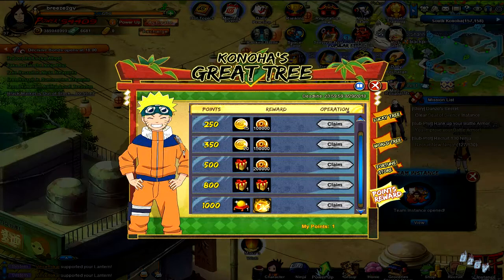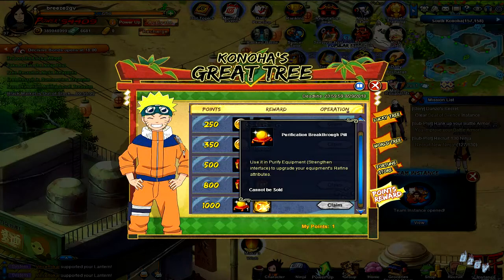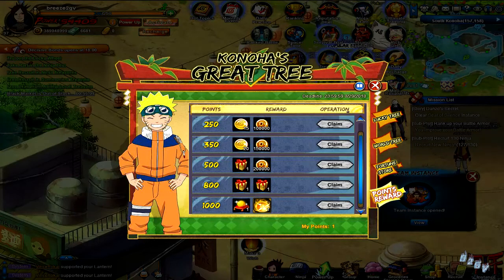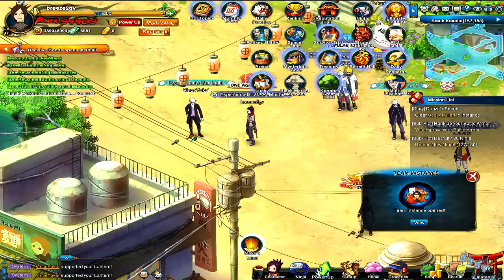If you spend up to a thousand points in the great Konoha tree event you can get a purification breakthrough pill and a treasure tool ultimate essence. You can claim these once — you need a thousand points to get this, which is a lot.